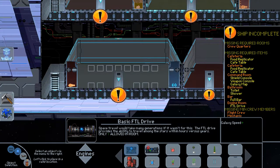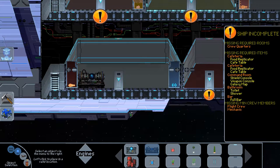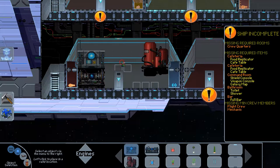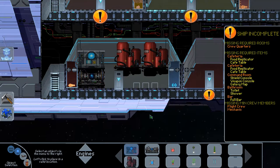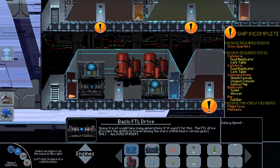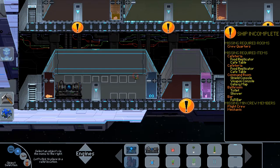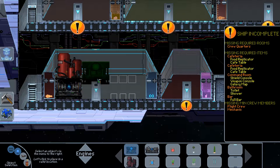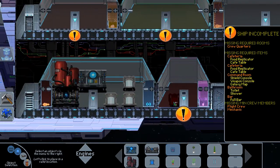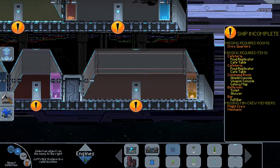For the engine room, we're gonna need an FTL drive and a couple of shield generators. I should put the shield and weapons generator in. We'll do this one at a time. These are spare energy canisters — they store excess energy for shields. It's worth doing that.